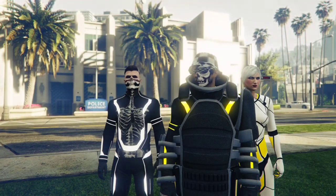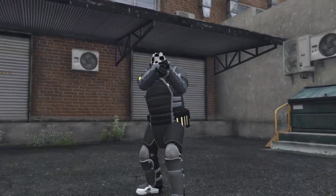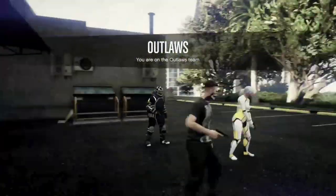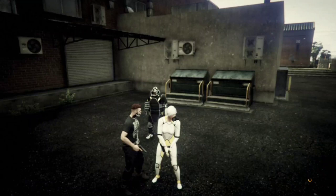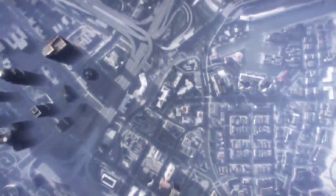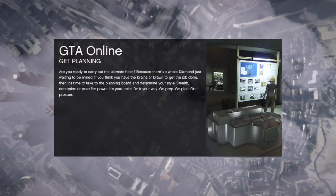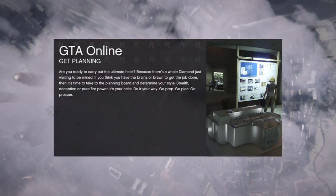Stay tuned for my other videos because I made a bunch of outfits on this character and I'll be uploading them one by one, probably today or tomorrow. Once you load in, open your interaction menu, go to style, go to accessories, and go once to the left from gear. Then back out — this will allow you to equip the earpiece. If you put on the rebreather, keep in mind you're going to lose the hat and the glasses.